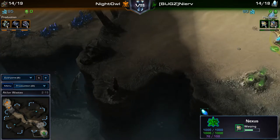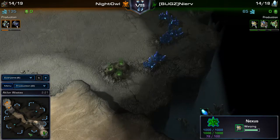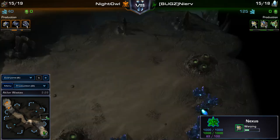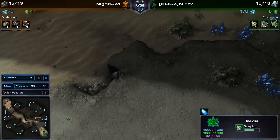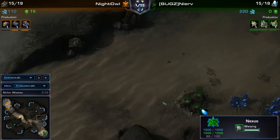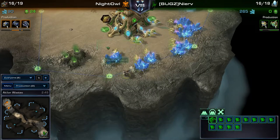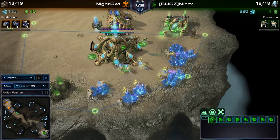With Protoss you ideally want to take a straight line of expansions - the top expansion rather than the one with rocks. But that can be difficult to defend if Terran gets tanks and controls the high ground in between. Philip is blocking the scouting probe with an unfinished supply depot that he resumes building, completely denying scouting information.